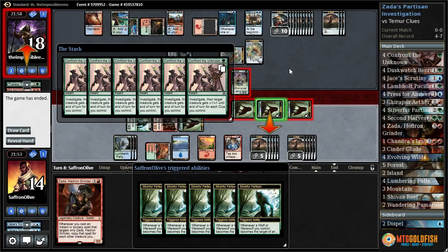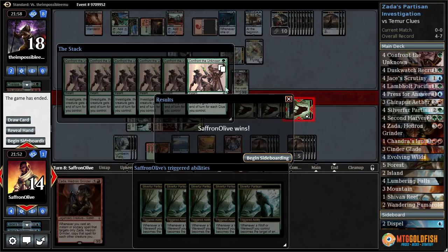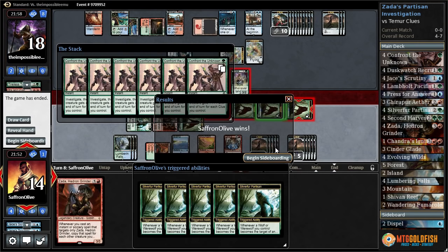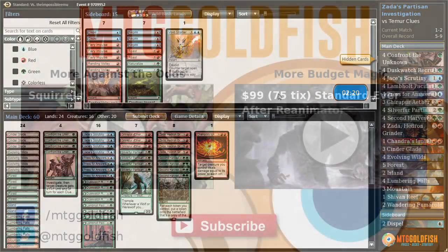Our opponent scoops it up! Oh, there it is! We're gonna give all our creatures — let's see — plus one, two, three... one, two, three, four, five, six, seven, eight more clues on top of ten. Between plus-ten, plus-ten, and plus... oh my goodness, I don't even know. A lot. We are going to give our creatures a lot of power and toughness.